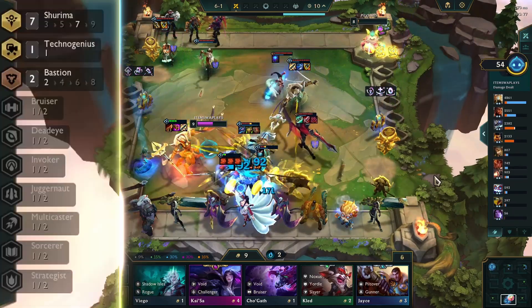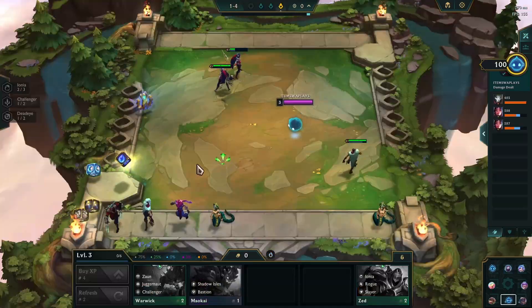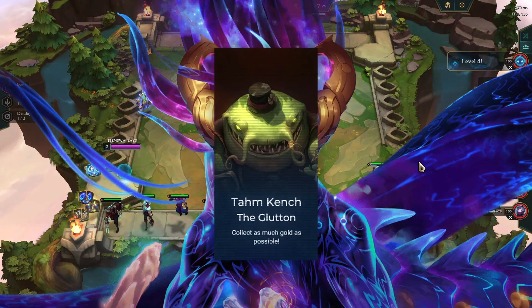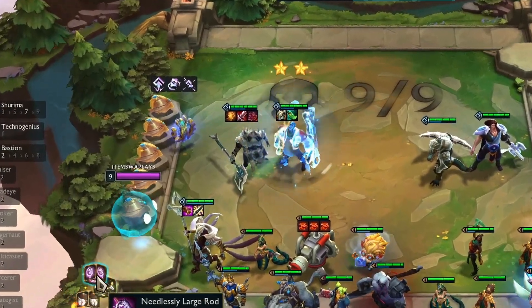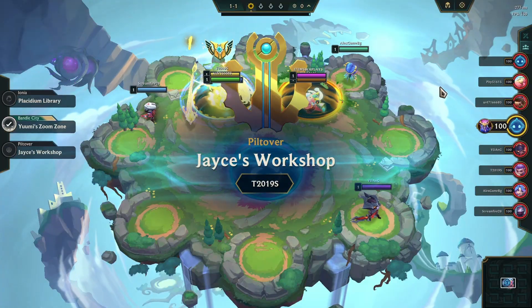Now let's get tactical. The squad setup we're rocking includes seven Shurima, two Bastion, and Heimerdinger. The crucial element for this composition revolves around either Aurelion Sol or Tahm Kench — with their assistance you'll swiftly reach level nine and seamlessly level up your Quesante to an impressive two-star powerhouse.